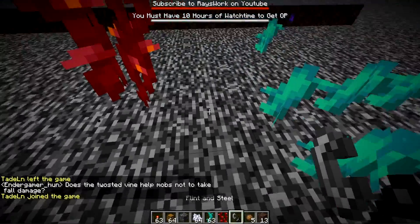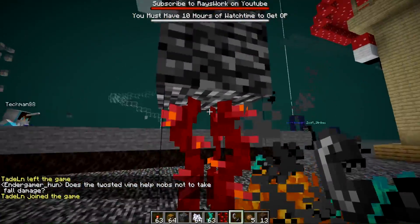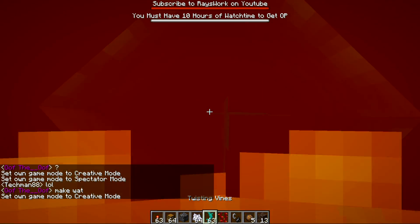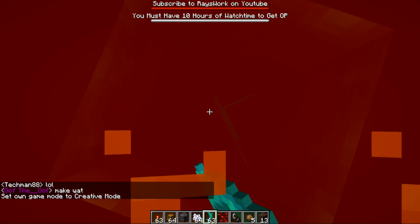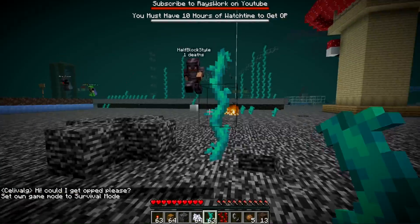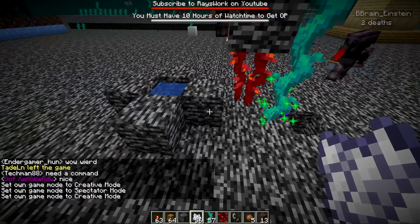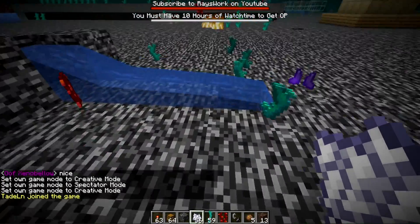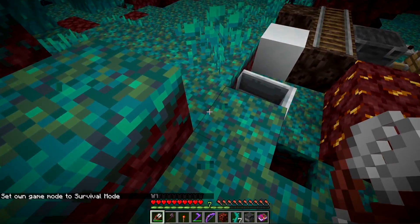Neither weeping nor twisted vines burn — you can't place fire on the side of them, so they are nether-proof. They can be planted in lava, but they get destroyed by the fluid. Interestingly, water can harvest them — it breaks them and they drop their items. We also tested shears, but they still sometimes don't guarantee a drop.